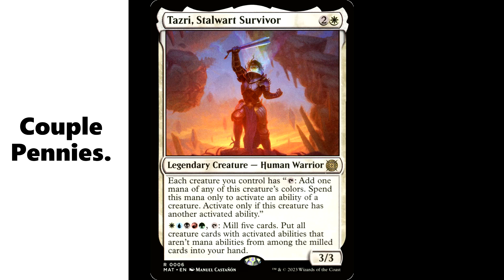Look at Tazri, Stalwart Survivor — two and a white for a legendary creature Human Warrior, it's a 3/3. Each creature you control has tap: add 1 mana of any of this creature's colors — spend this mana only to activate an ability of a creature, and activate only if this creature has another activated ability. So you're basically making a bunch of mana dorks. It also has a tap ability to mill 5 cards and put all creature cards with activated abilities that aren't mana abilities from among the milled cards into your hand. Activated ability tribal — that's a sweet way to go, opens up a wide variety of strategies. It's a 5-color commander. Not all these decks have to be A+ power level — you can have some B minuses in there too.